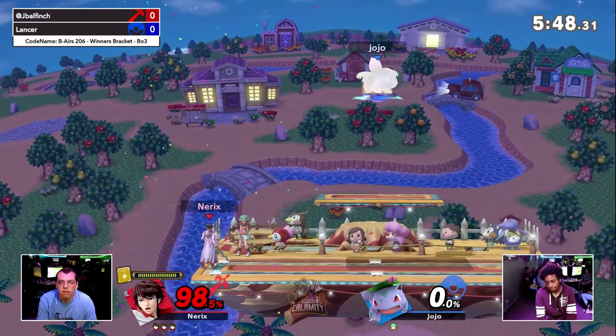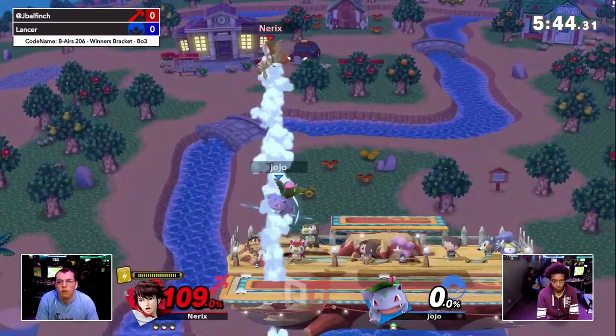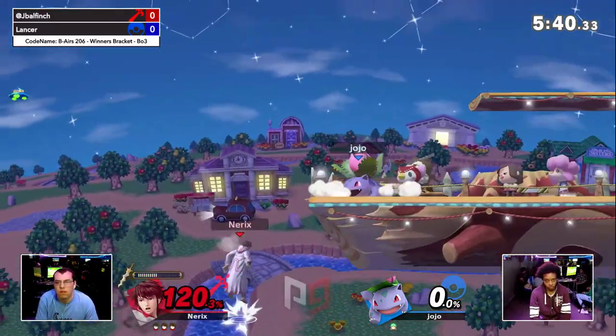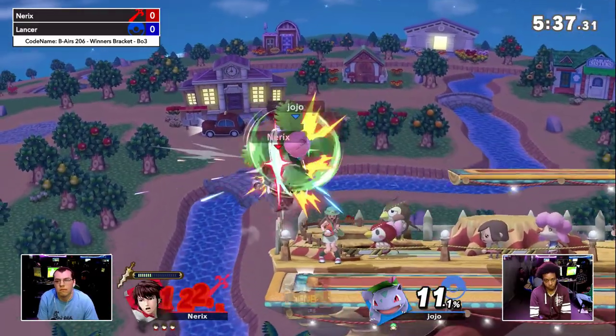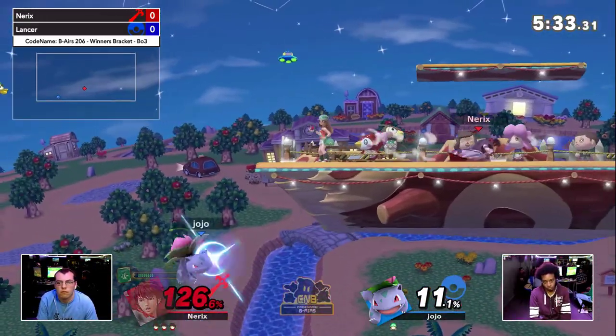A shameful SD from Lancer. Good read. Ivysaur though should be able to easily take the stock. However, Robin is slightly heavier in this game, and with increased gravity he'll be living even a bit longer, especially on the top, which is where Ivysaur usually kills.